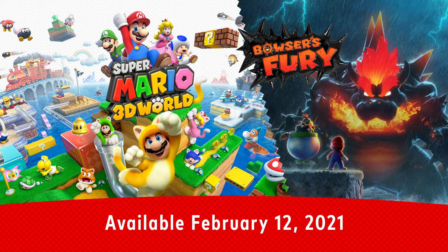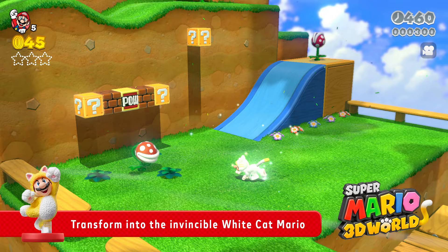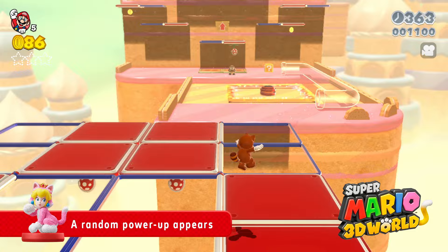Two adventures in one game: Super Mario 3D World plus Bowser's Fury. The game is compatible with all currently available amiibo figures. The Cat Mario amiibo figure, sold separately, lets you transform into the invincible White Cat Mario. Plus, the Cat Peach amiibo summons a random power-up. Phew, that was close.